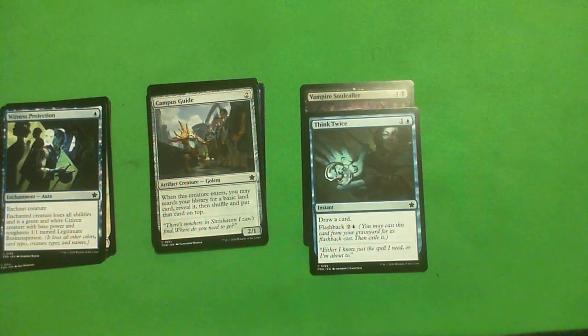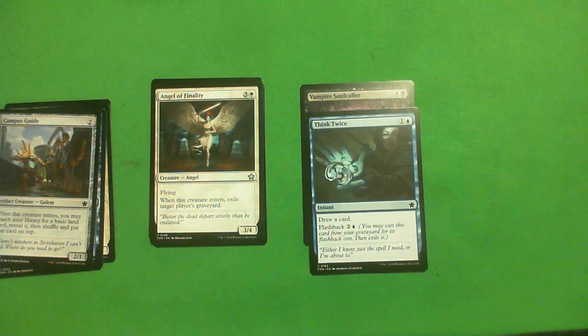Campus Guide: two colorless for a 2-1. When it enters, search your library for a basic land card, reveal it, then shuffle your library and put that card on top. It can mana fix, but there's a real cost in having you draw the land next turn — it's not like it adds it to your hand. Three-mana ones that add it to your hand are super fantastic. Two-mana ones that don't are like a D-. In draft maybe if you need to fix your mana. I think this card is fine in sealed, but I don't want to be wasting a card draw just to fix my land.